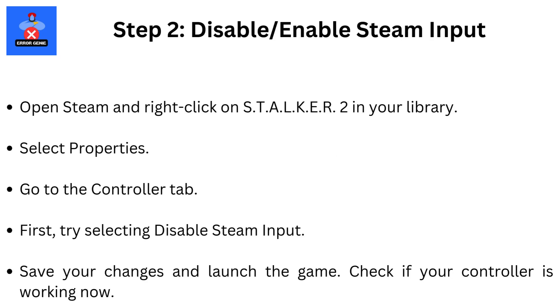Step 2: Disable or Enable Steam Input. Sometimes toggling Steam Input settings can fix controller issues. Open Steam and right-click on STALKER 2 in your library. Select Properties, then go to the Controller tab. First, try selecting Disable Steam Input, save your changes, and launch the game to check if your controller is working. If that doesn't work, follow the same steps and enable Steam Input instead. If that still doesn't work, you can try using the default settings.